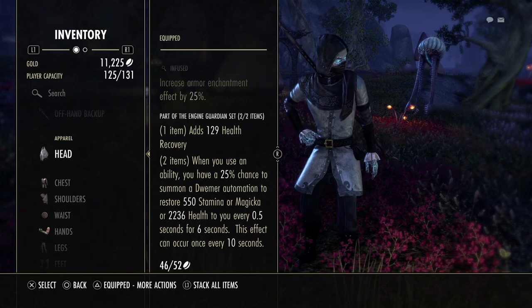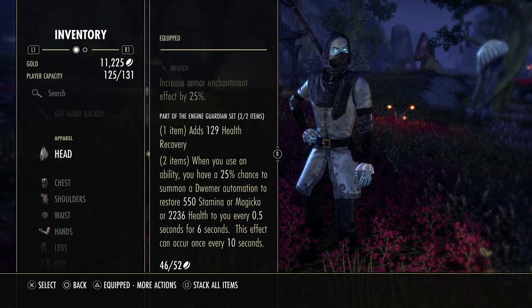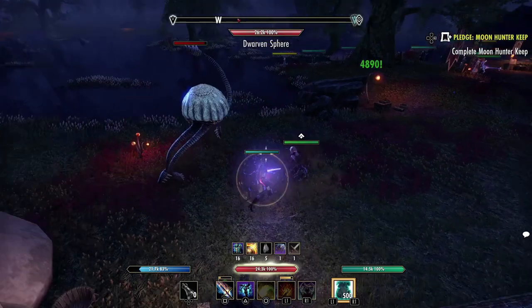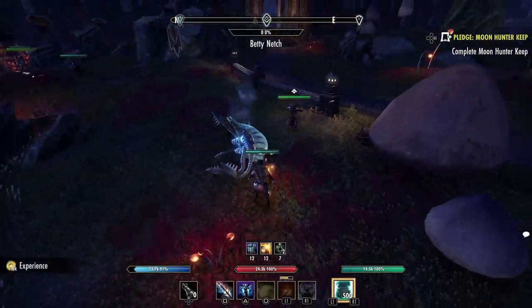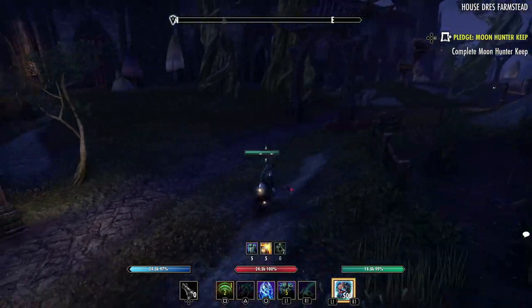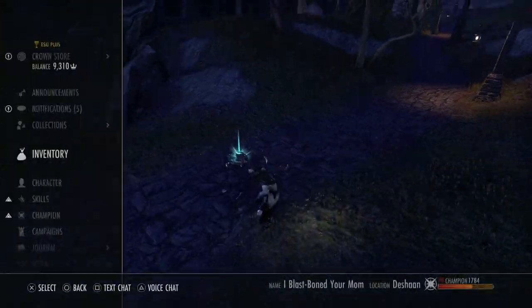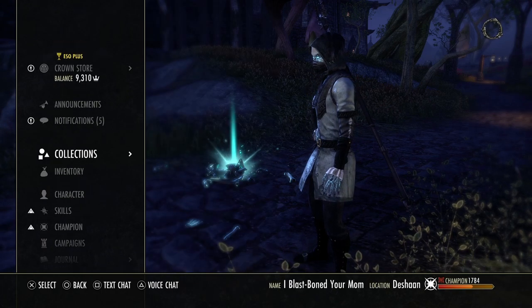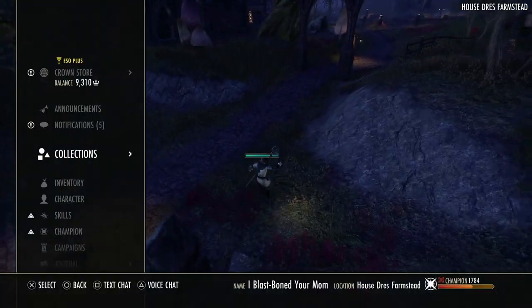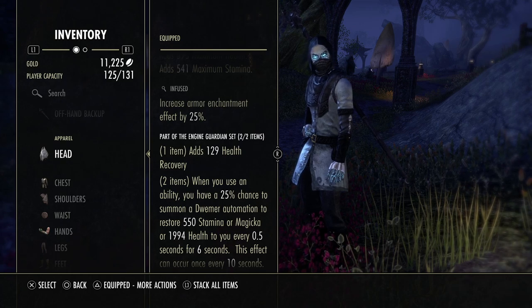The Engine Guardian set is very easy to use — you just use abilities like normal and it procs for you, giving you free resources. There is some counterplay: people can bash the Guardian and it'll stop giving you resources. But the Engine Guardian is so much smarter now — it moves fast and stays with you compared to how it used to be. The Engine Guardian also has a health pool, so enemies can attack it instead of you. I've seen countless times people use an ultimate like a meteor on me and it actually hits my Engine Guardian, which takes the damage for me and I don't take any damage at all.